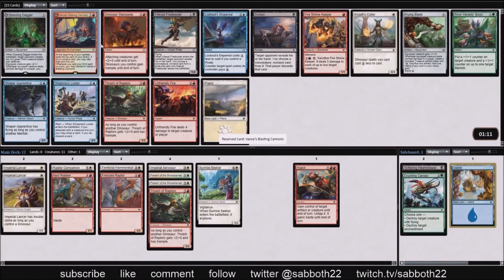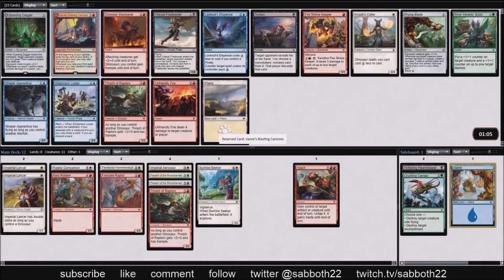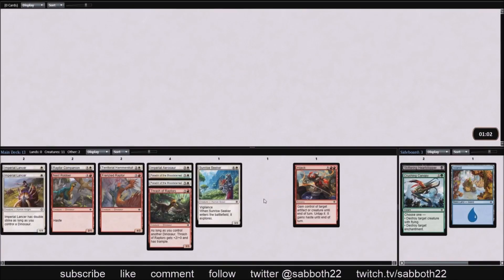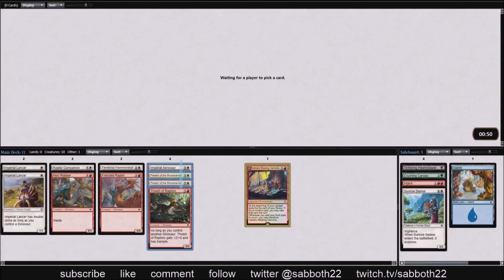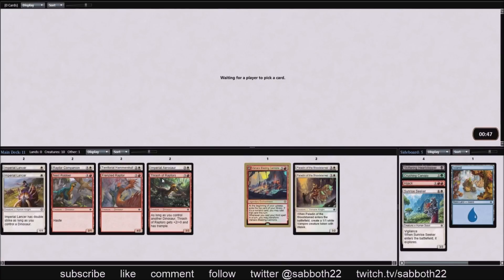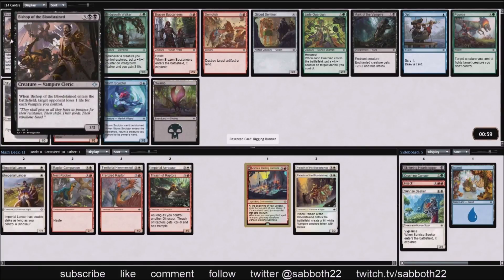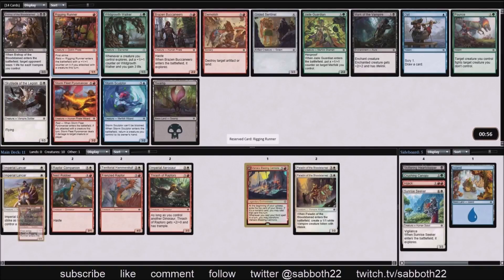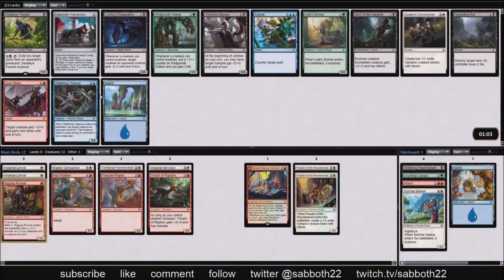We open Dowsing Dagger, but I'd rather have a Pirate's Cutlass most of the time because not much of our stuff has evasion, and giving them two 0/2 blockers is such anti-tempo for you. The other rare, the foil Vance's Blasting Cannons, could be a nice follow-up, but Rigging Runner is a solid one-drop. You don't have to be in Pirates — you just have to be attacking for it to be good. It makes our deck even more aggressive, and ultimately Rigging Runner is just the strongest and most aggressive pick.